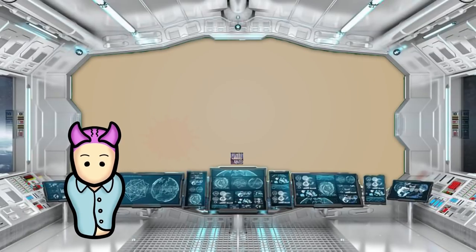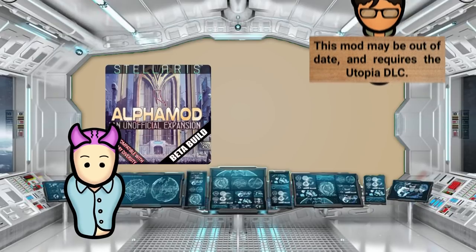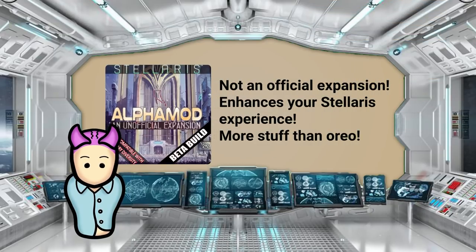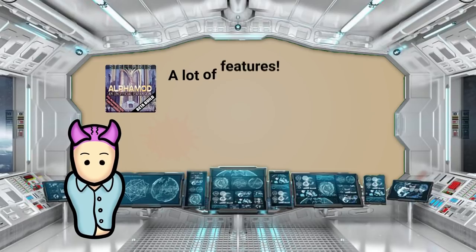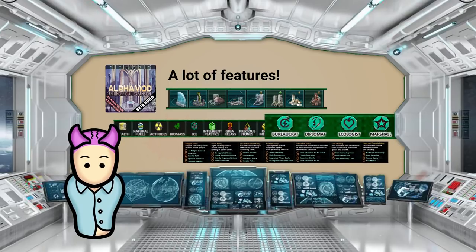At number 4, we have another content-heavy mod in the form of Alpha Mod 2.7. Like the Forgotten Queens mod, it's billed as an unofficial expansion to Stellaris. With the mod creators seeking to enhance the in-game universe, Alpha Mod adds a lot of features for the player to explore like new buildings, mechanics, ship types, components, resources, policies, government types, etc.